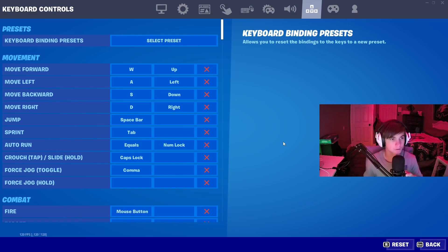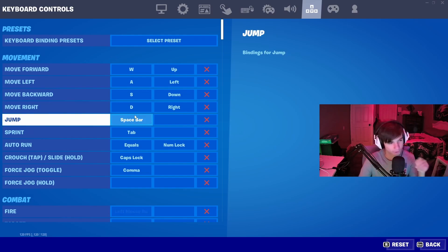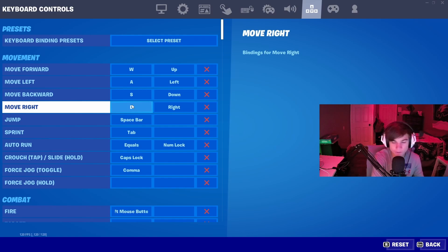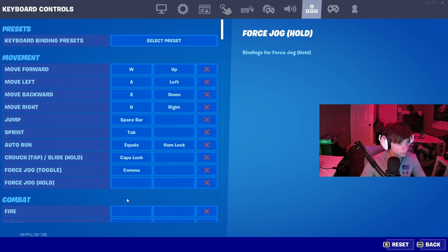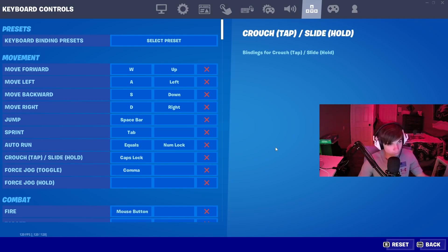Alright, so movement — WASD, it has to be that. I don't feel like anything else would work unless you're left-handed, using your mouse left-handed, that'd be like I, J, K, L or something. Jump is spacebar — if spacebar's not your jump, I don't feel like anything else would be it. My sprint is Tab, right above my crouch which is Caps Lock. All I gotta do when I hold my keyboard is shift my pinky up and press Tab for sprint.